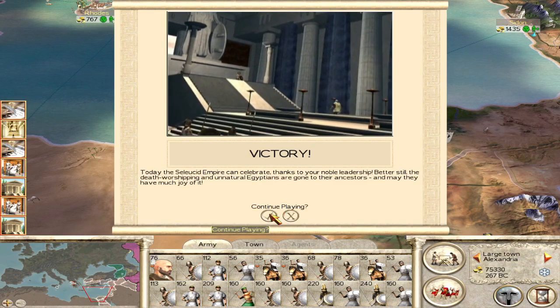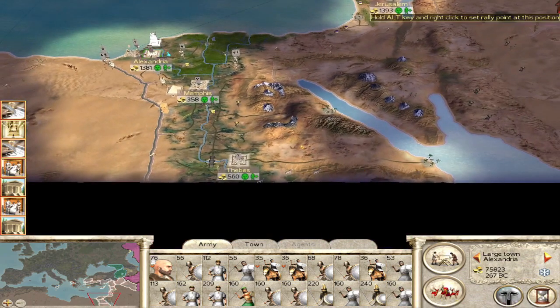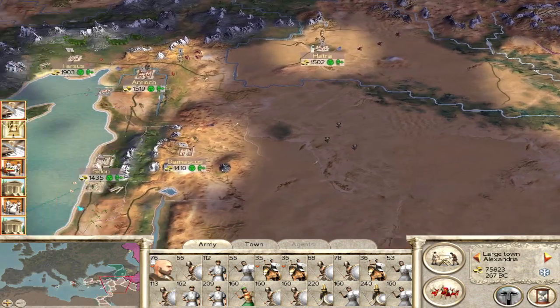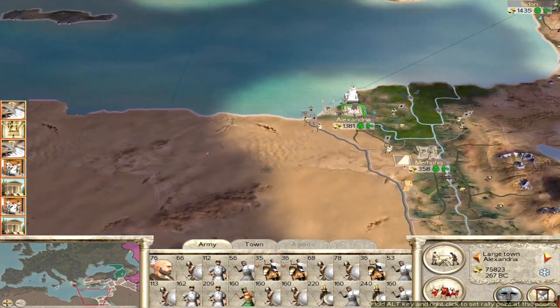So yeah, that's how you do it. This is also a great start to any long campaign. If you want to beat the short campaign and keep playing, just starting with 15 provinces as the Seleucids is super powerful. You have a great economy and a bunch of land with lots of population, so you can really do whatever you want from this point.